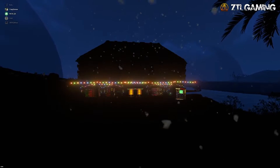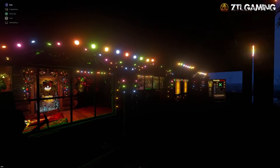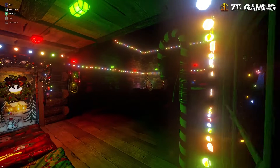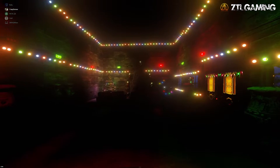First up in third place is Huns, with a nice and cozy base design overlooking the river. Inside, the base is littered with Christmas lights, furniture, and other home decor. Huns had another base that was supposed to be submitted for this competition, but his base was sadly griefed because he didn't lock his TC. There were only three entries, so Huns wins third by default.